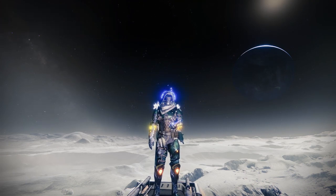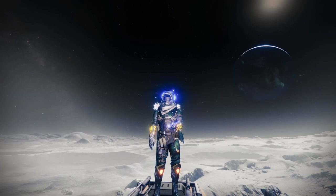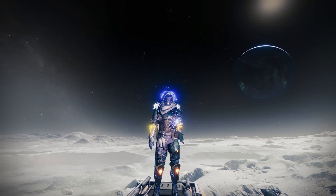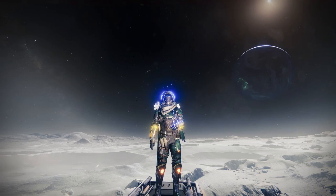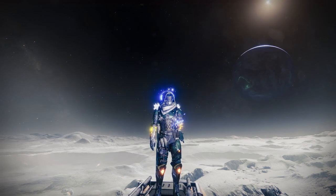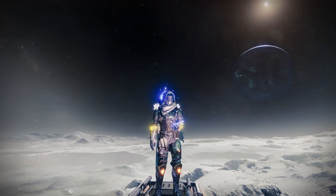In my opinion, do as many strikes as you want — it doesn't really matter. But for me the easiest way was to go into a strike, and if it was one where you can go into the open world, I immediately did that. A perfect example is Lake of Shadows — it's notorious for people just doing whatever they want. I ended up going out and getting a bunch of solar kills and machine gun kills. To complete both at the same time, you can use the machine gun from the Menagerie, which is a solar one.